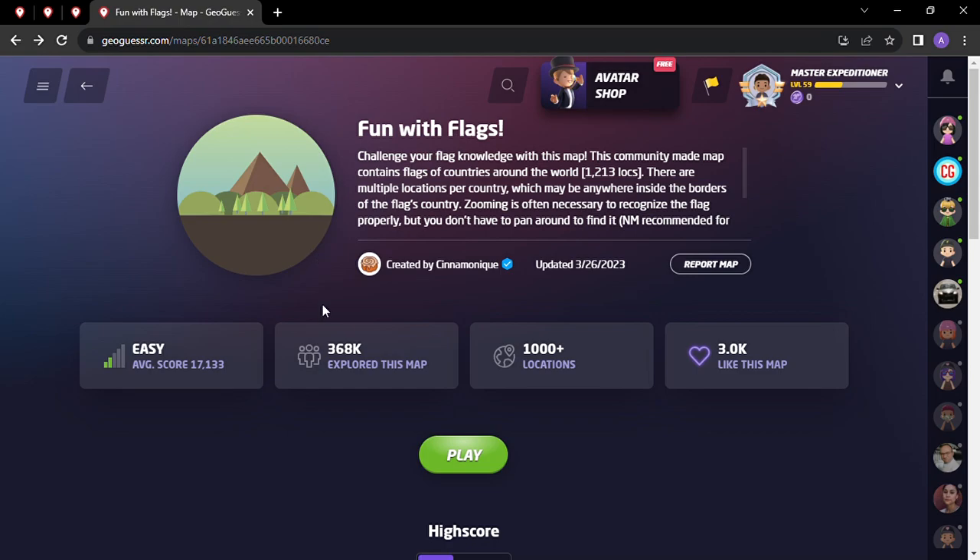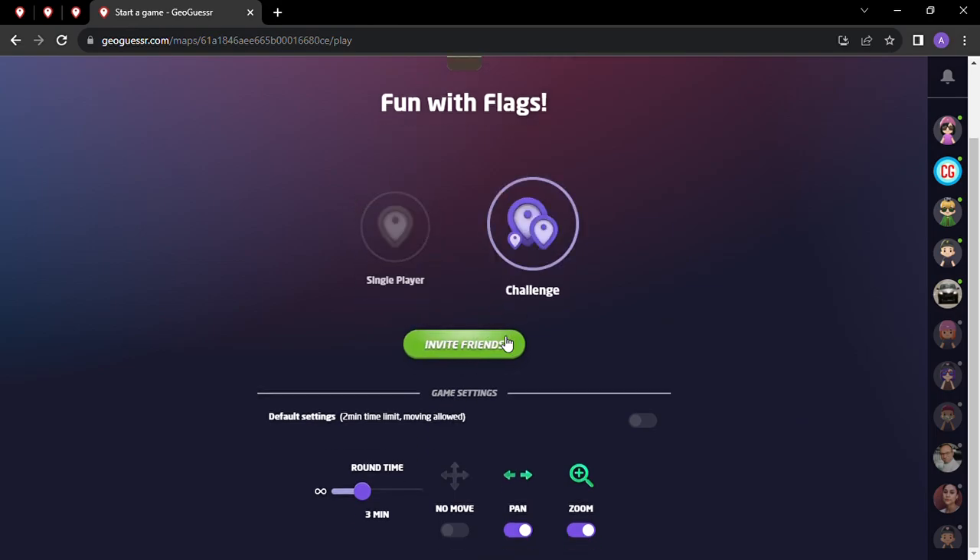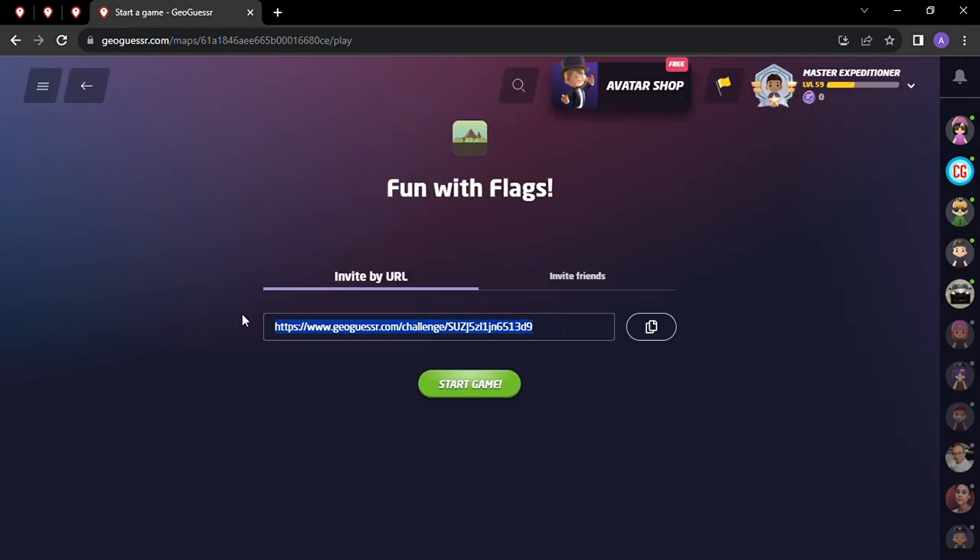Welcome back to All Over the Map. Thanks for tuning in. On this episode we're back to Fun with Flags, one of my favorite games on GeoGuessr, the game created by Cinemonique. Challenge your flag knowledge with this map — it's a community-made map, 1,213 locations. We're going to do this as a no-move game with a three-minute round time, and the play-along link will be in the description below.